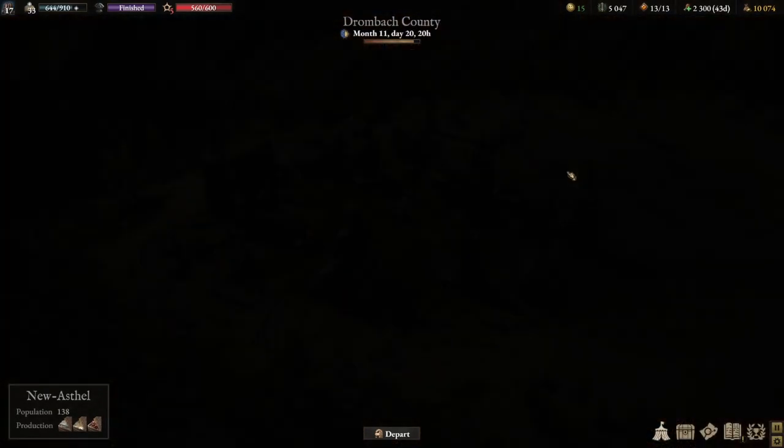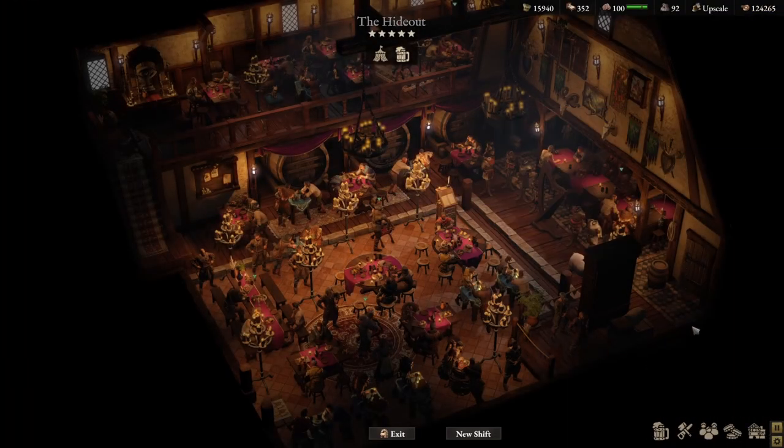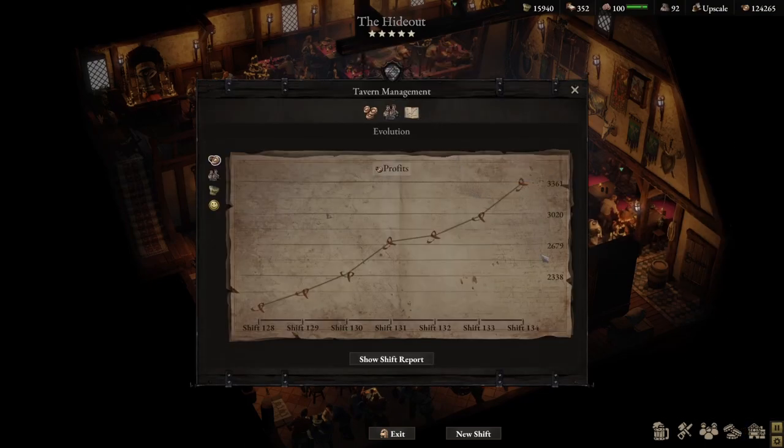Back to our tavern — I want to cover a couple more things to show you where we're at. Our profits are currently averaging about 3,000 copper coins. It was low at about 2,000 because I was trying to attract a specific clientele that didn't want to pay high prices. Since I received their reward, I've been increasing prices and generating a quite healthy profit, probably staying around 3,000 to 3,500 copper coins in the next few shifts.